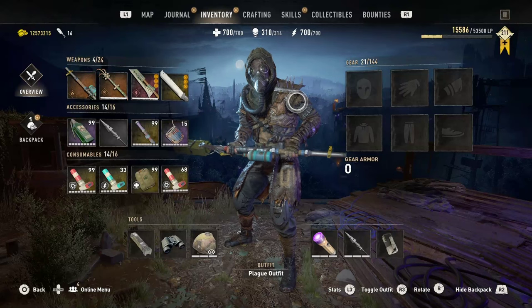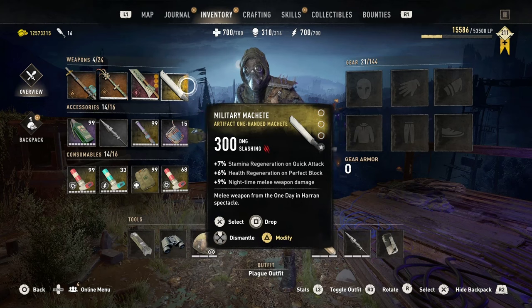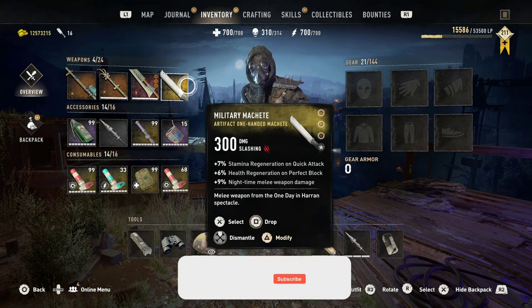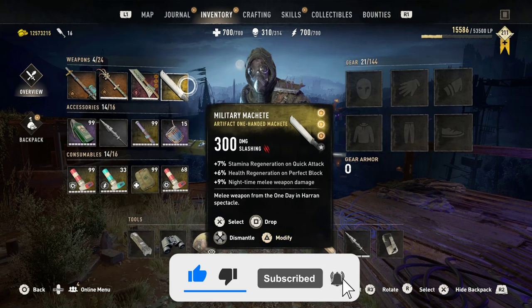It's another Dying Light 2 video and this is going to be a quick one. I just want to talk about this weapon right here — the military machete, which you glitch out from the DLC Bloody Ties event. I'll put a link in the description below so you can get one for yourself, and trust me, you'll want to get one.